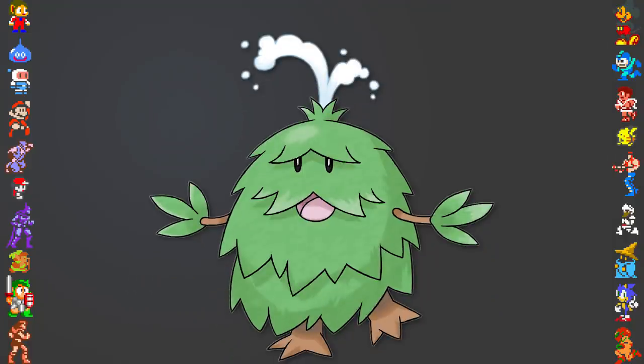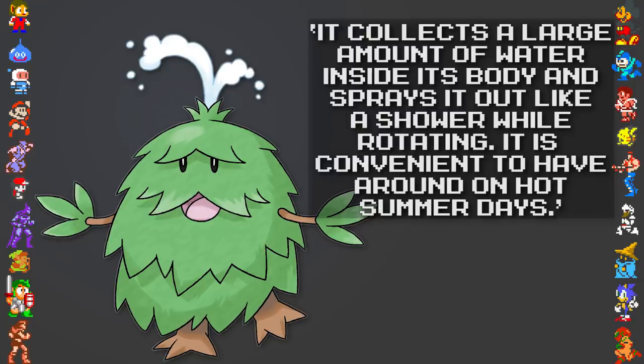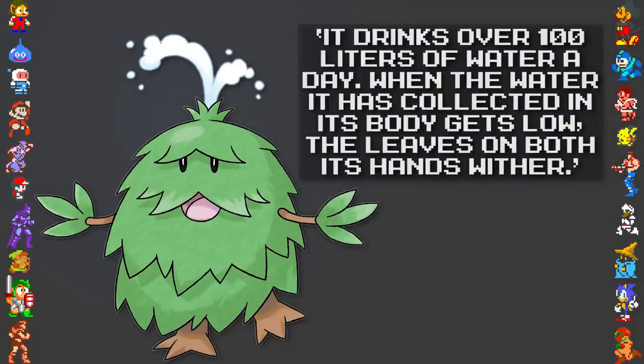The creature's Ruby Pokedex entry reads: "It collects a large amount of water inside its body and sprays it out like a shower while rotating. It is convenient to have around on hot summer days." And the Sapphire description reads: "It drinks over 100 litres of water a day. When the water it has collected in its body gets low, the leaves on both its hands wither."